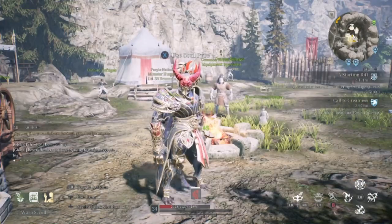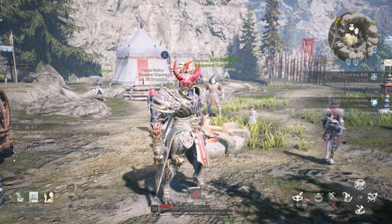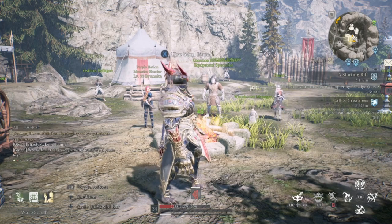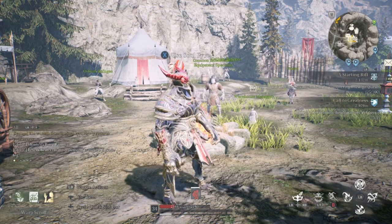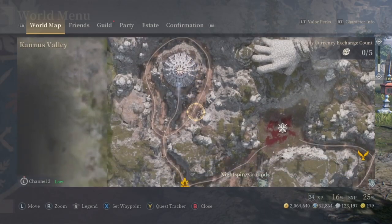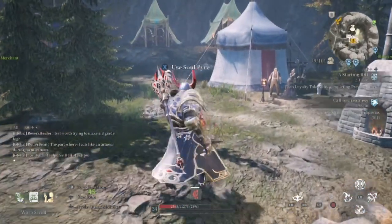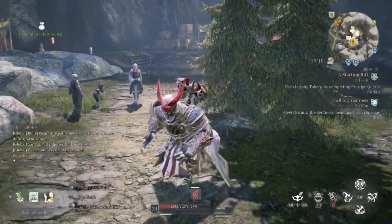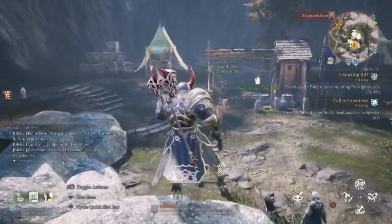Hopefully this video helped you out when it comes to finding and opening chests. Use those Union Scrolls — if you have points and you're not using them for anything else, buy some Warp Scrolls, teleport around the game, find all your chests, and call it a day. Get all your inventory space. I'm at 101 right now, should be at 102 once I turn in the last few of these. But thanks for watching, guys. I'll see you in the next one. Peace.